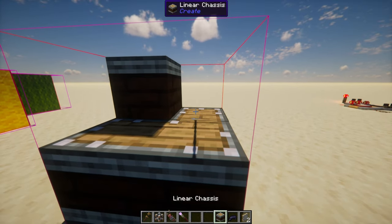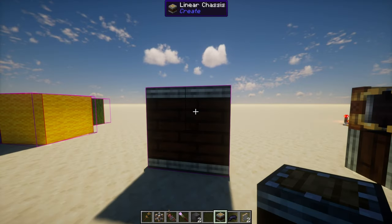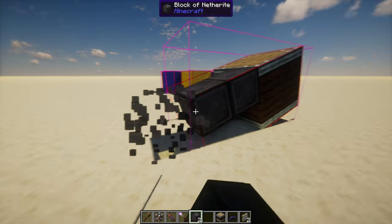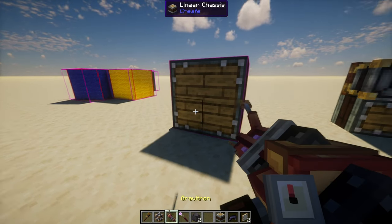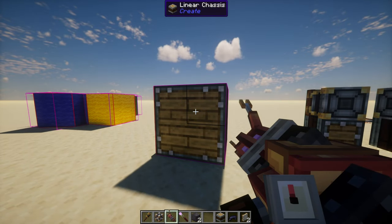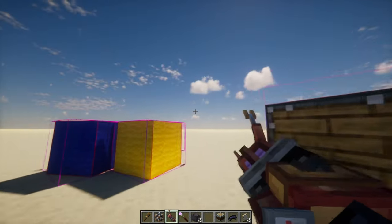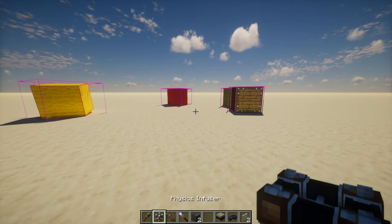I'll just grab some more chassis and turn this into a cube. If I take a heavier block like Netherite, I can actually tip it over. Gravity has an effect — this is real physics. Now, what's also cool is I can use the Gravitron. The Gravitron lets you grab physics objects and move them around. So if I grab a physics object and it hits another physics object, they'll have real collisions and they'll move as if it was real.